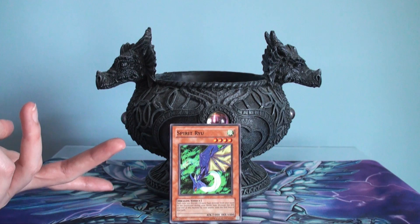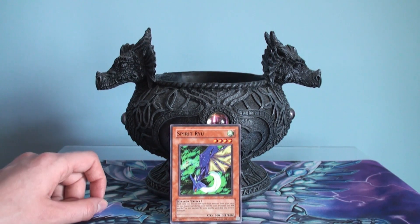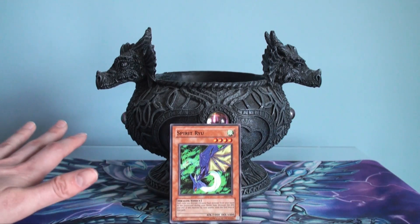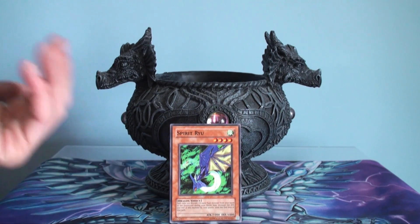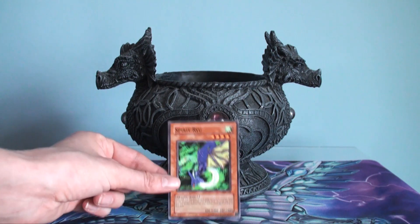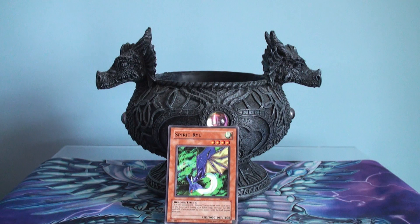It's not something that would happen very often, but if you got enough draw power you can go for it. One cheap trick you could do is combine this with the Heart of the Underdog — have nothing but normal vanilla monsters in your deck, keep drawing them, normal summon, ditch them all, and you can go for a lot of damage.